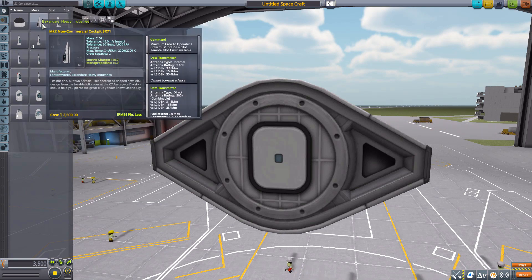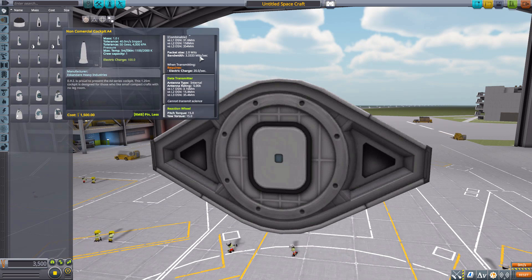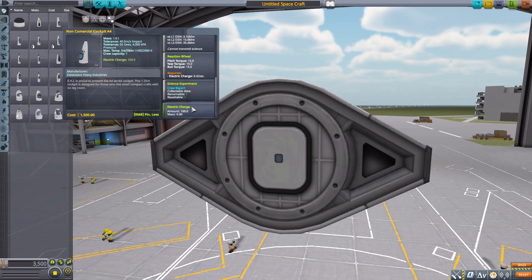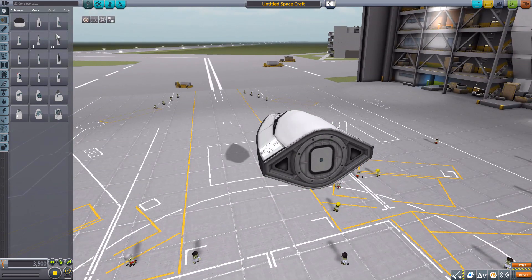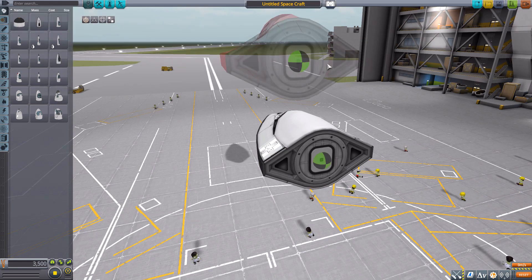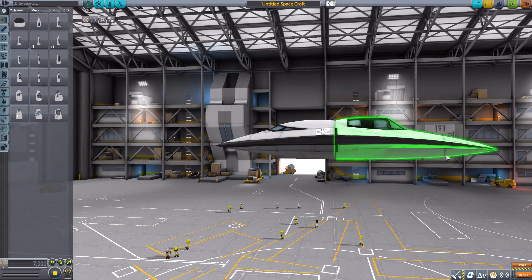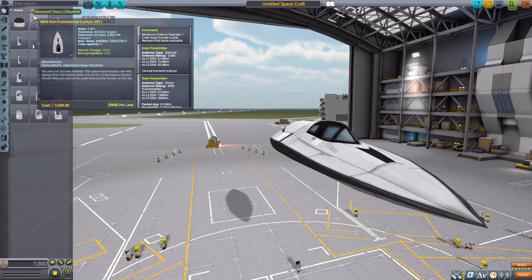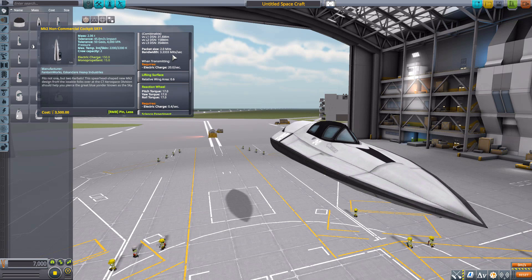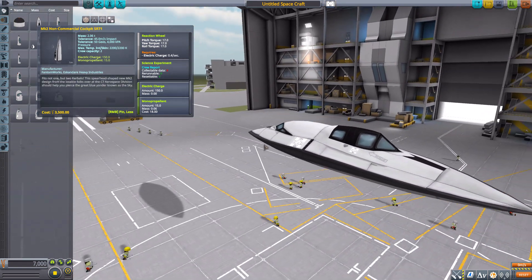There are 17 command pods in this mod, and I won't go over all the stats for each since they all share built-in data transmitters, reaction wheels, crew reports, and electric charge. I'll only highlight what's different about each. Starting fittingly with the SR-71 Mark II cockpit — it's beautiful, a bit longer and less sleek than the standard Mark II but very cool with sharp angles. It holds two Kerbals, minimum one to operate, and has a Mark II lifting surface, mono propellant, plus the standard features.